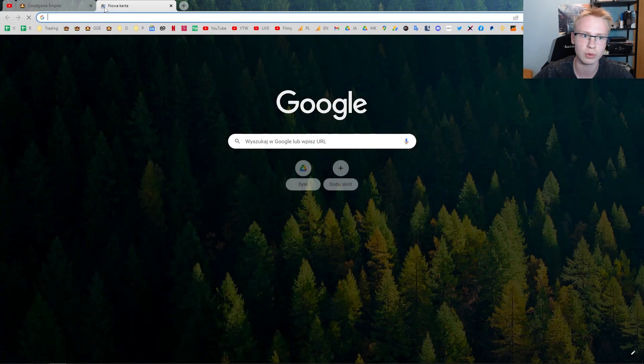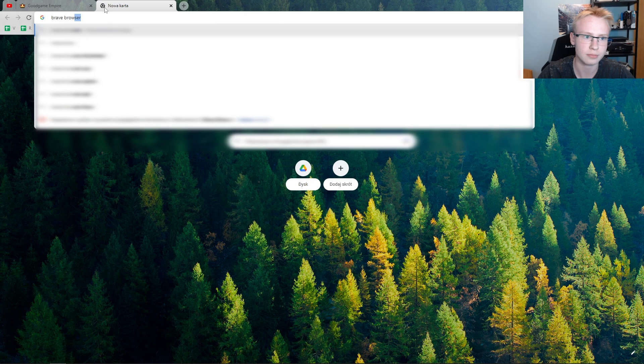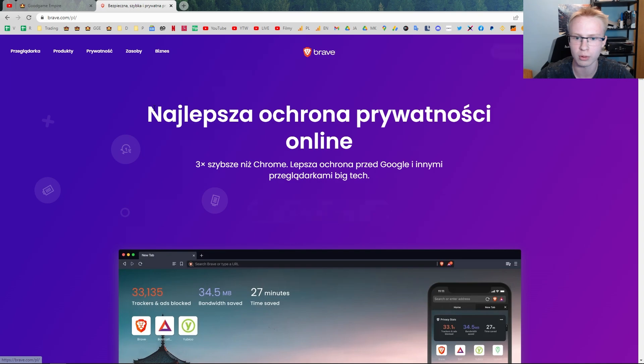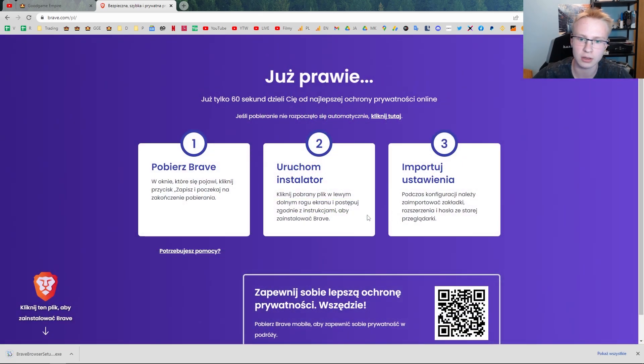What we are going to do is download a different browser which is called Brave — brave.com. It might show in Polish for me but don't mind that. Basically the browser is focused on your privacy and on blocking any ads that may appear on the web. It is based on Chromium, which means it is very similar to Chrome — it's nothing like Edge or Opera, it's not a completely different browser, it's just Chrome in different clothing, let's say.